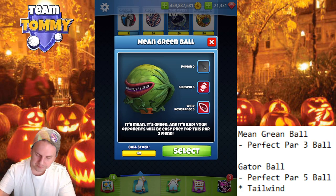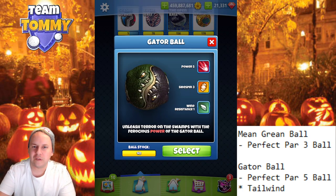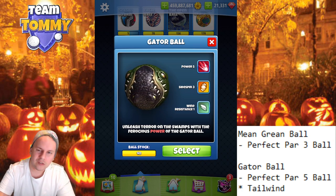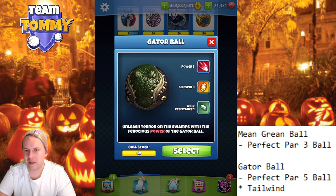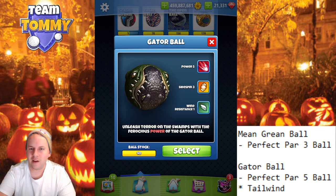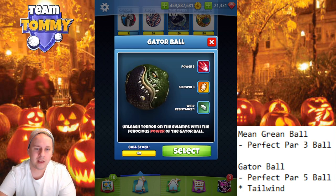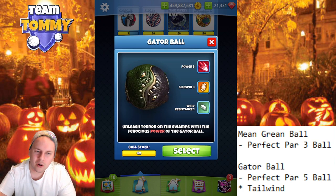Now let's take a look at the Gator Ball. The Gator Ball is an improved Berserker ball, so to speak — sidespin three, wind one, power five. It's a perfect power five ball in tailwind especially, and maybe in crosswind if needed. In headwind, the wind resistance is not good enough. This is in general a better ball for tour play and tournament play than the Mean Green Ball, so I will go up a notch and give this one a four. A big reason I give it only four is the lack of wind resistance, and also because we do have the Berserker that you can win for free in the Golden Shot.